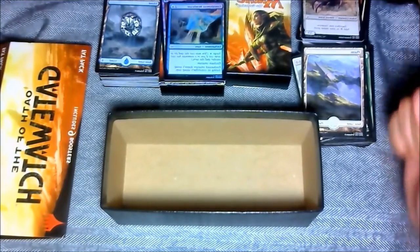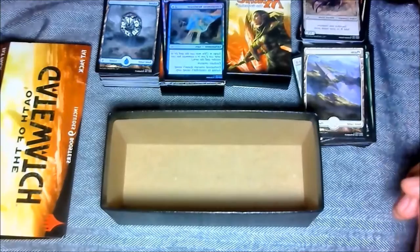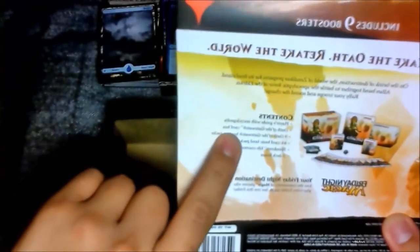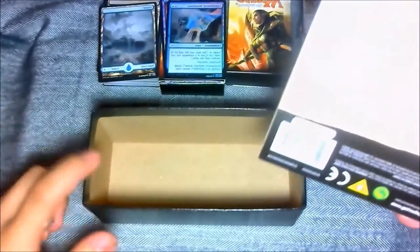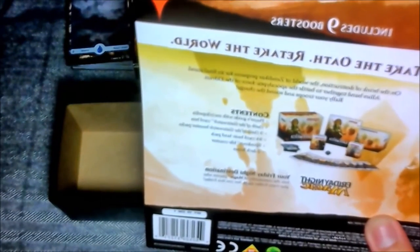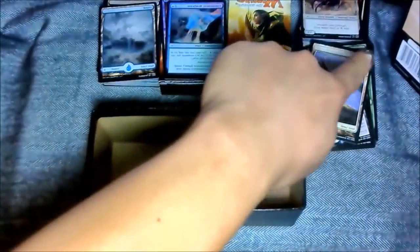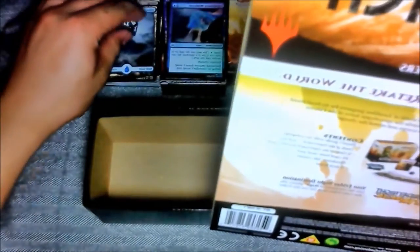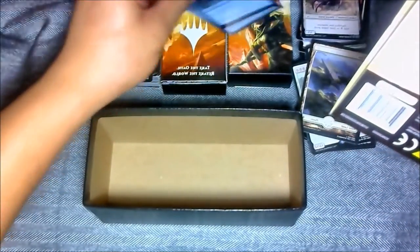Yeah guys, that's about it for the Oath of the Gatewatch fat pack. We have a dice, so let's recap what we got: Player's Guide with Encyclopedia — check. Oath of Gatewatch card box — check, it's right here. Nine Oath of Gatewatch booster packs — these ones right here. 84-card basic land pack right here where my dice is at. Spin-down life counter — this is a dice. And two deck boxes — these two right here.